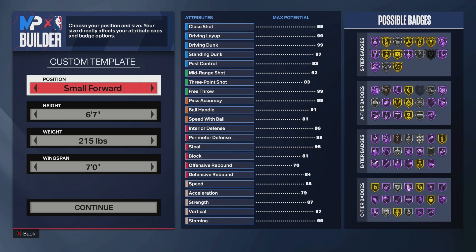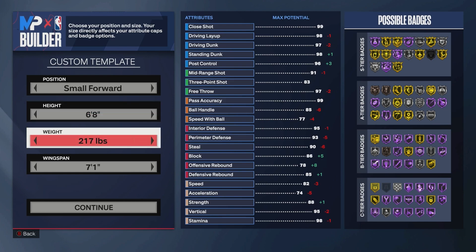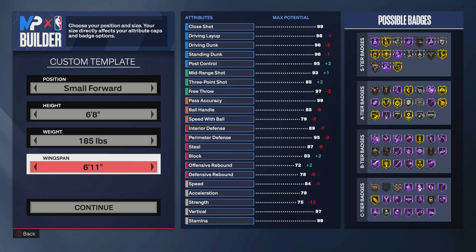This is going to be showing you the best Jason Tatum build for NBA 2K24 for Season 2. This build is going to be 6'8", 185 pounds, with a 6'10" wingspan.